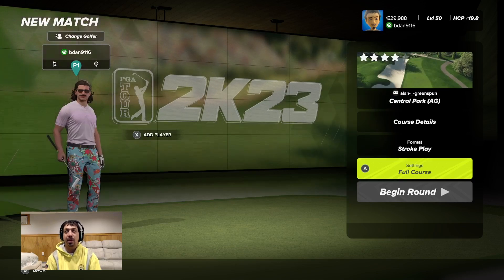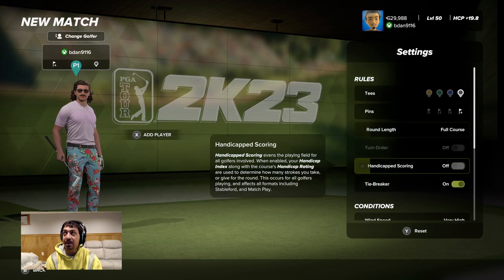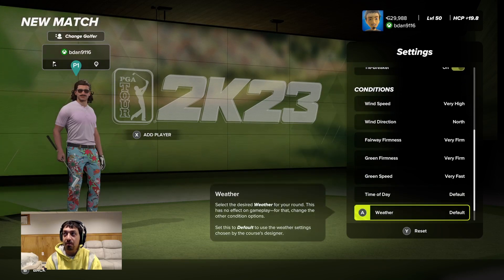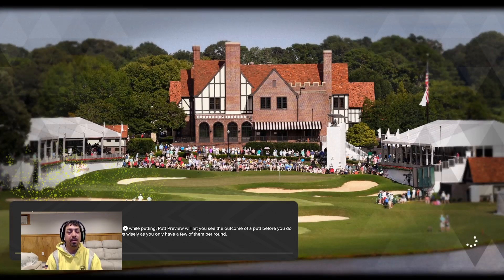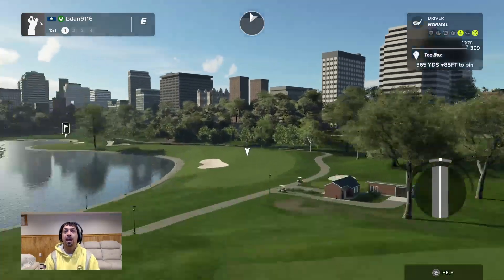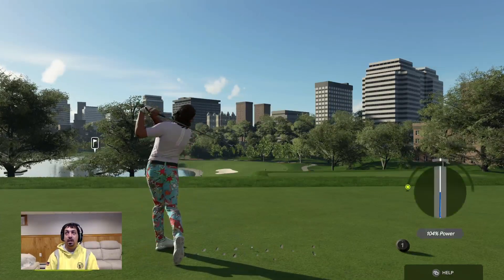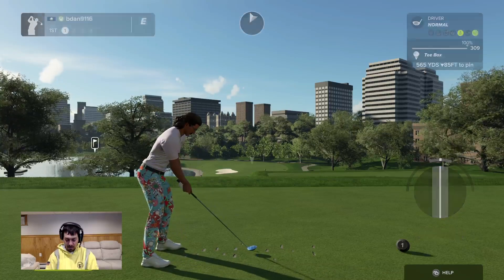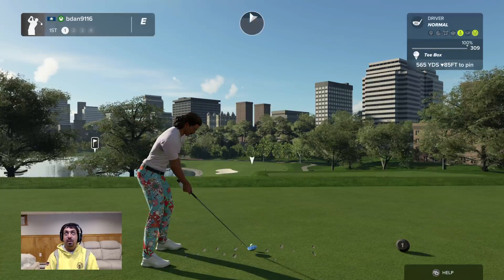Welcome back, today we're playing the impossible challenge Central Park, attempt number three. Back tees, pin set four, very high from the north, very firm, very fast. We've learned quite a bit in these first two attempts. We just gotta avoid the blow-up holes and hopefully the wind is a little lower than last time. I'm a little sick so bear with me, trying to get some content out.